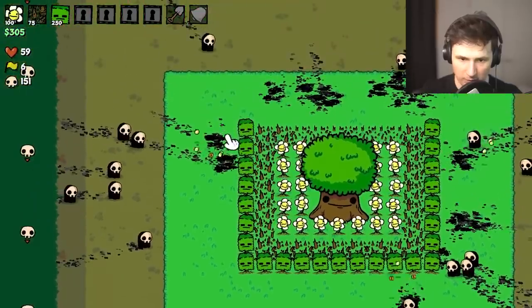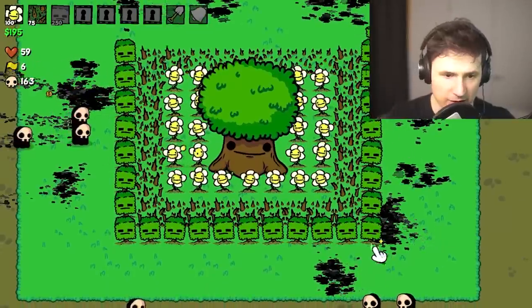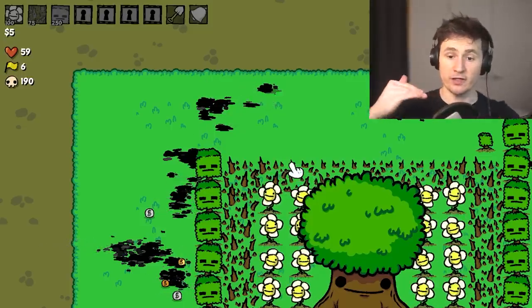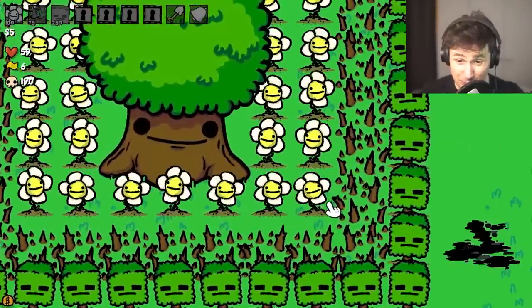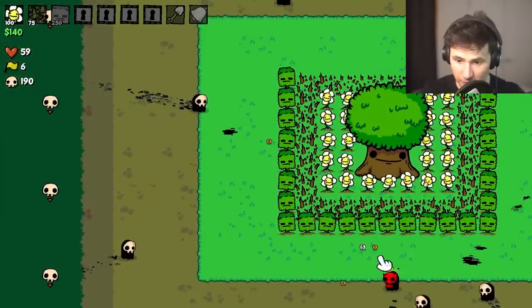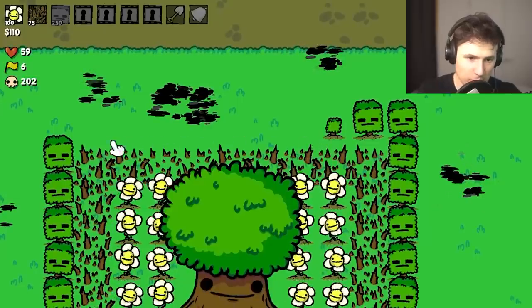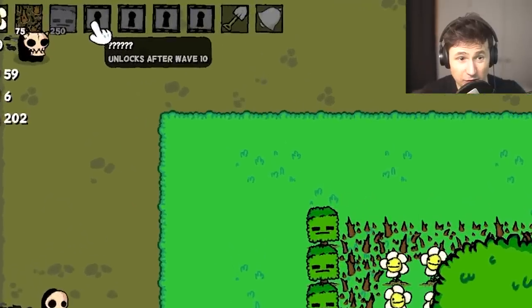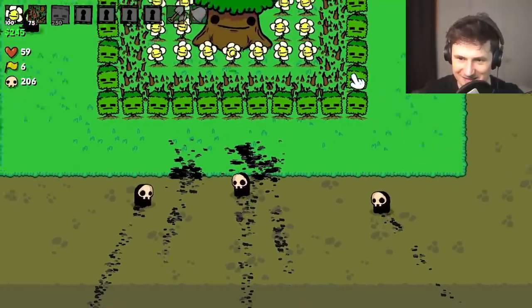They're absorbing damage — that's pretty cool. Let's make sure we get all the coins. Oh no, don't eat my trees — they're not food, they have feelings! Look at the baby plants. Our spikes are growing too, so everything in my garden grows the longer it lives. We're almost done with the wall — once it's complete we could double it and add another layer of daisies. Wave complete!